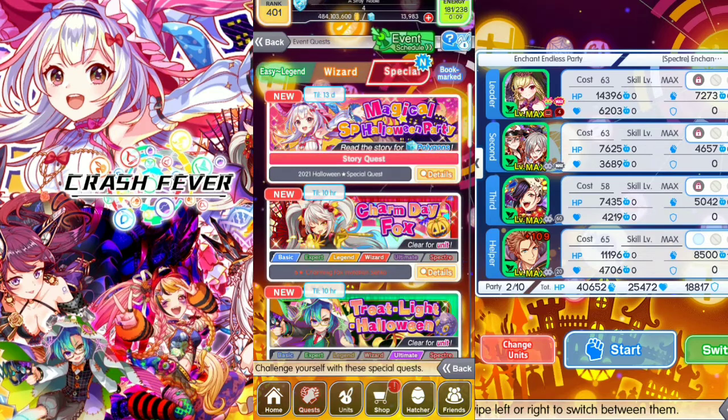Next, Charm Day Fox is a basic Legend and Wizard quest. Reward unit here is 6 stars: Charming Fox Imitation Sankful.